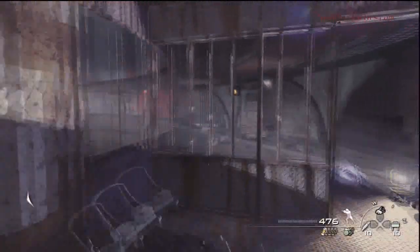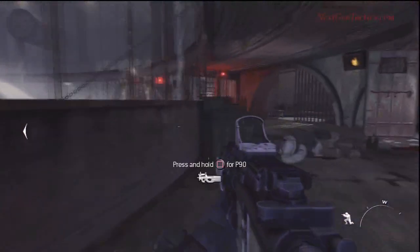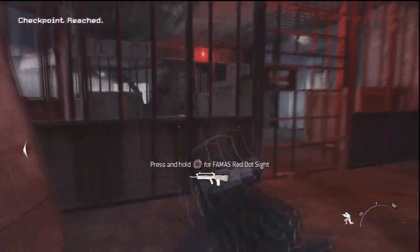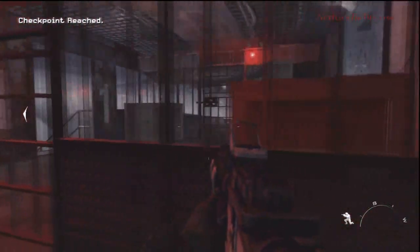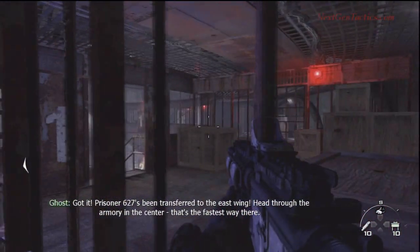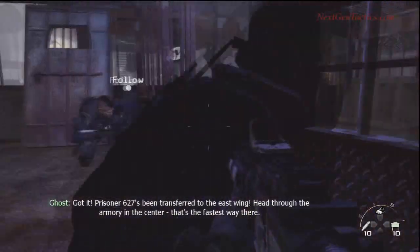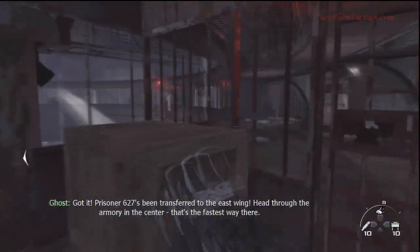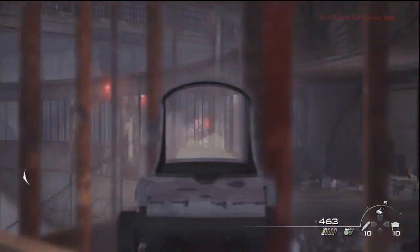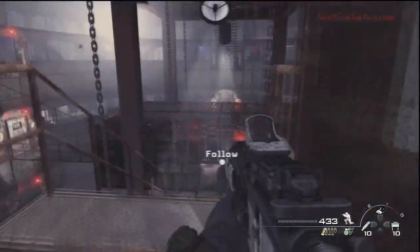I mean, they should have nuked — I don't know why they didn't. They just invaded. Why not nuke? I guess if you nuke, everybody's gonna die, right? We're moving up, waiting for Ghost to open the doors here. Prisoner 627 was transferred, so we gotta go in the middle of this area — which is not good at all. You're telling us to go down the middle here? Jesus.